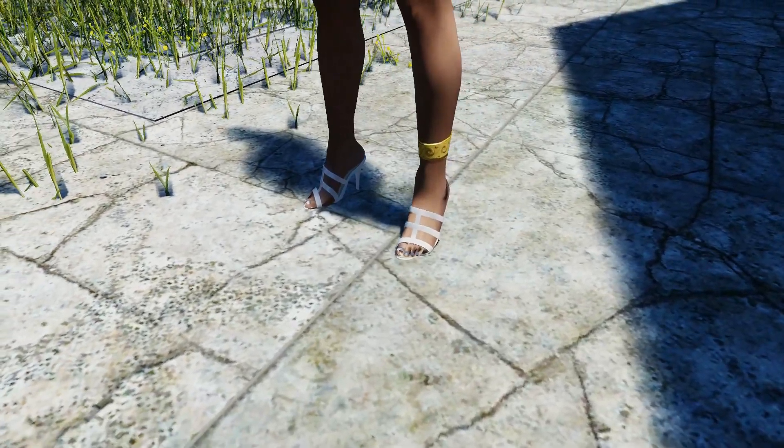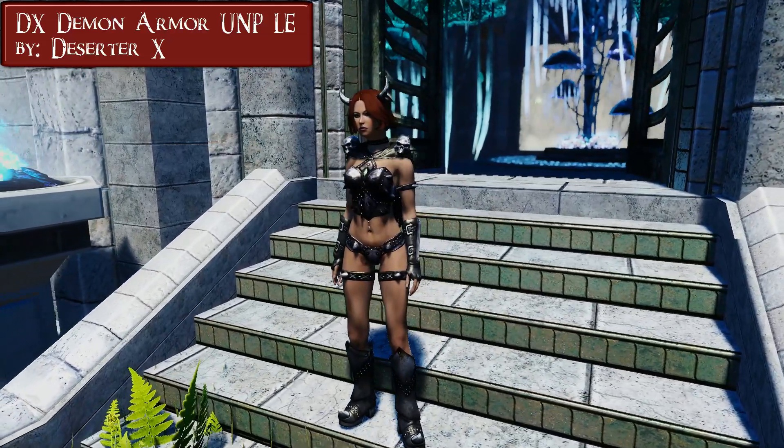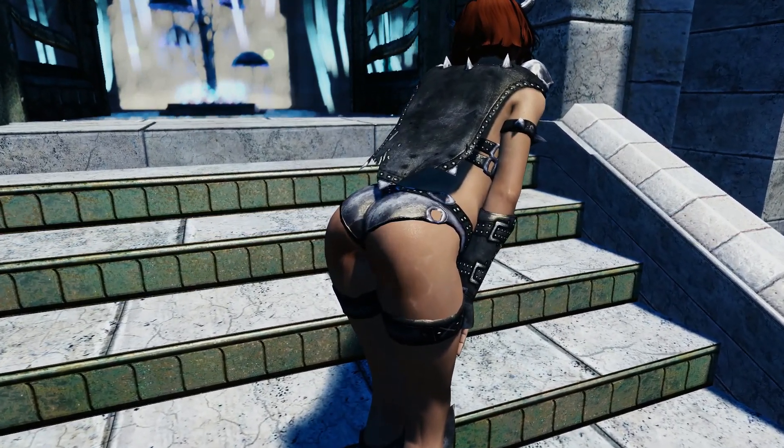The next outfit is demon armor. So now we have horns and a cape, but I'm starting to see a pattern here too. At least for this one we also get a matching weapon and a shield.